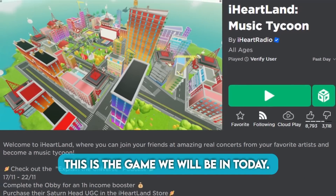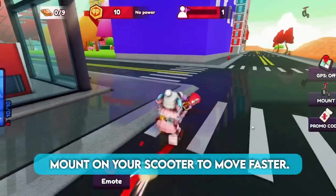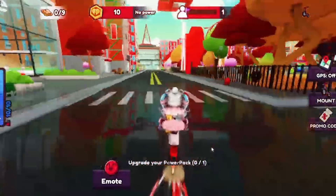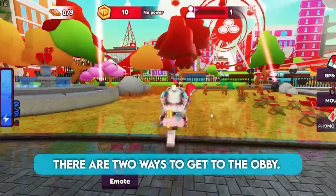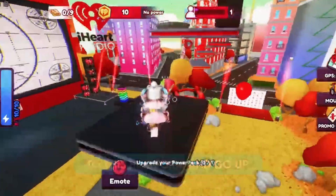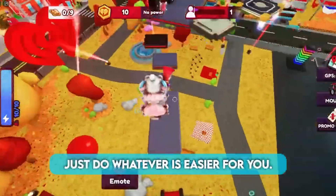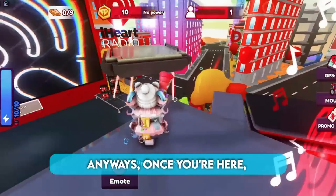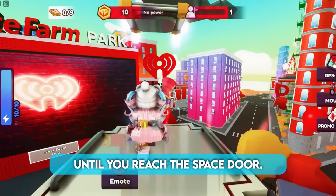This is the game we will be in today. Once you join, follow me to the middle of the map. Mount on your scooter to move faster. There are two ways to get to the obi: you can go over here to this platform and go up, or you can come over to the bouncy house and go up — just do whatever is easier for you. Once you're on the platform with the speakers, continue to go up until you reach the space door.